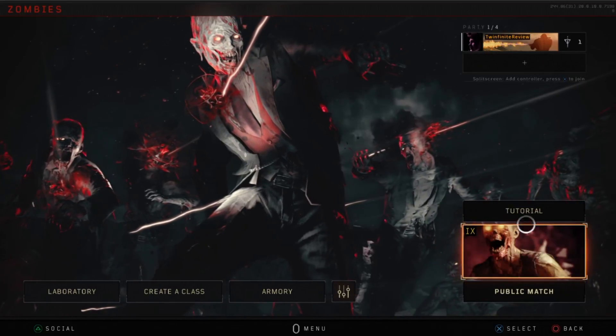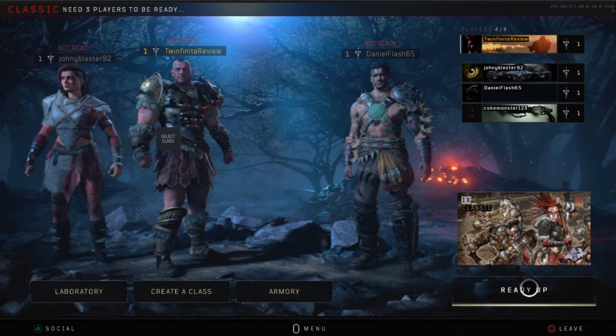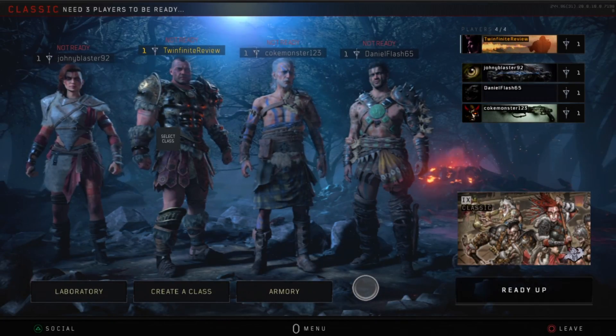All that's left is for them to accept the invite and they'll be thrown into basically a party with you. You'll be lobbied up in no time. All you got to do is ready up from that point, start the public match, and you'll be good to go.